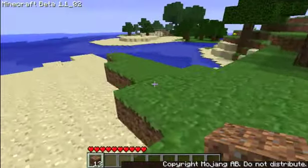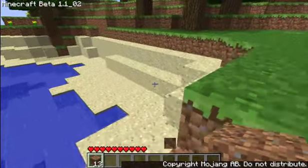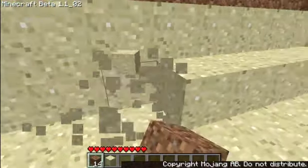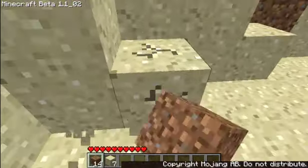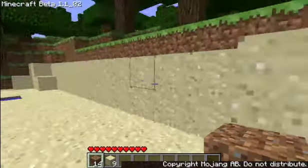You pick them up by holding down the left click and you break it and you collect it. And this is sand, obviously. When you collect them you get more, and it stacks to 64 - that's the maximum for most blocks.